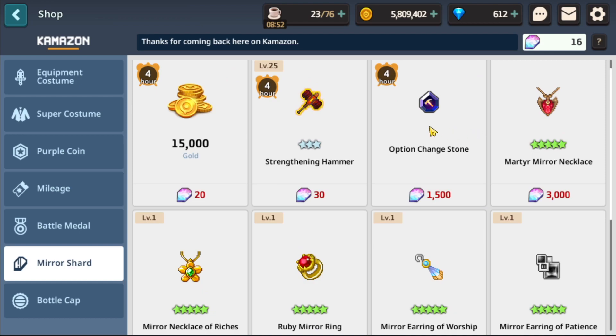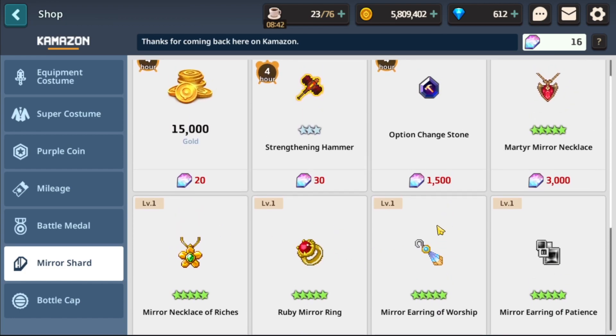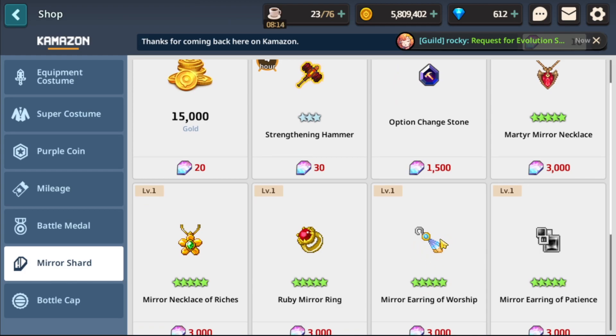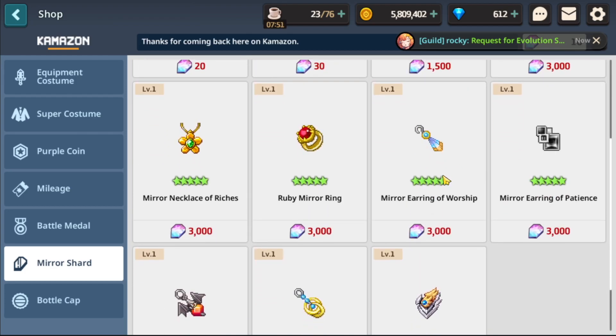Option change stones at 1,500 mirror shards is crazy, because if you double that you could just buy one of the items you're trying to option-change in the first place. If you're trying to max limit break something, you need six of them anyway and want a good roll — so give yourself six chances since they randomly drop in mirror rift anyway. If I had to choose between buying an option change stone versus waiting and buying one mirroring of worship, I'm going to pick the actual item every single time.